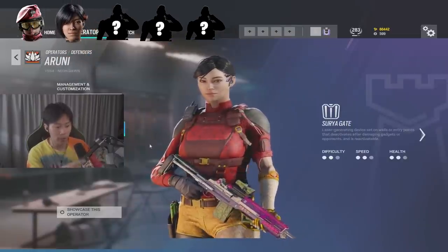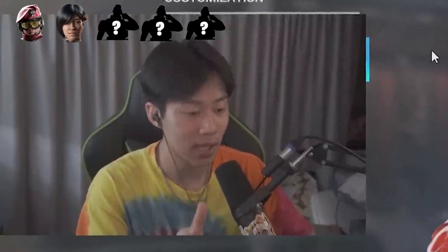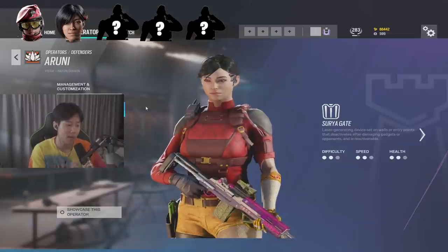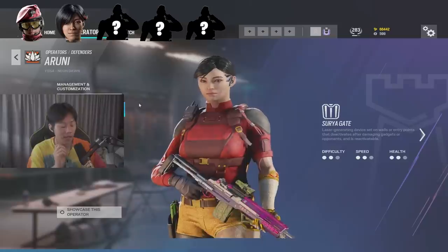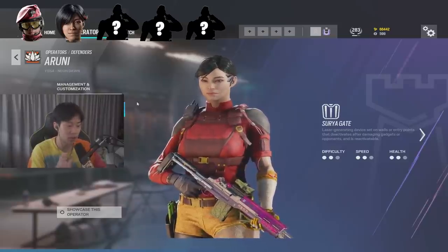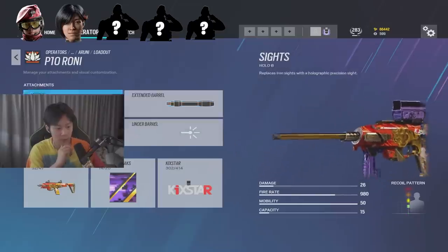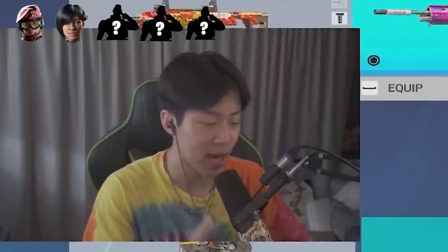Coming in at number two we have Aruni. Aruni is probably one of the best defenders in Siege right now. I think Aruni is best at making lines of sight. She has the DMR, she can breach walls, and her fist is different from every other operator so she can make a lot bigger holes too, which really maximizes her ability. She has a really good loadout. If you really like the Roni and getting those crispy headshots, run whatever sight you like. Very high pick rate, kind of similar to Alibi.